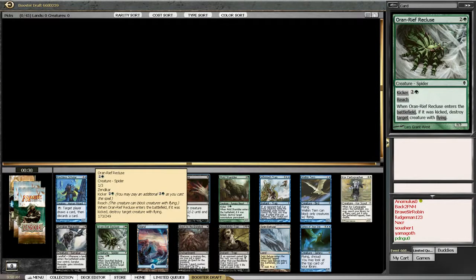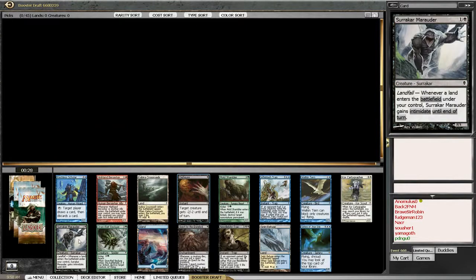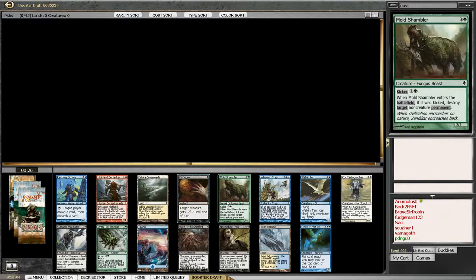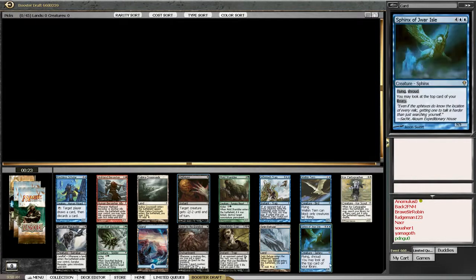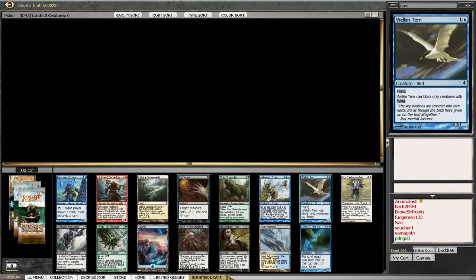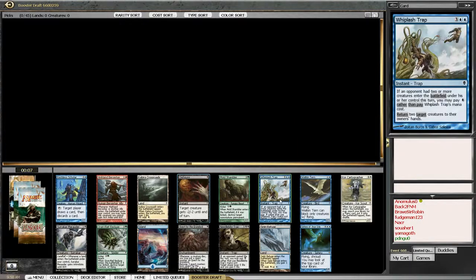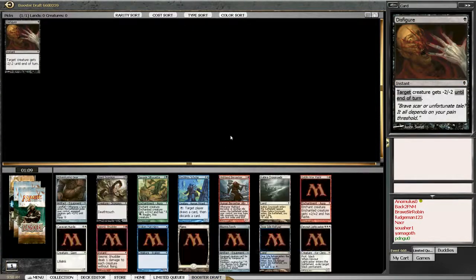The Recluse is okay, but green was sort of a niche archetype. Scholar's terrible, Marauder's okay, Moldshambler's not great. Why is Sphinx bad? Because it costs six mana. I think the average game in this format stops on like turn four or five. For me the pick's between Welkenturn and Disfigure, and I'm just going to take the Disfigure.